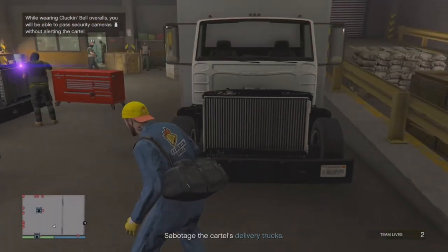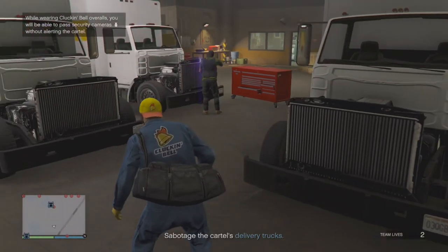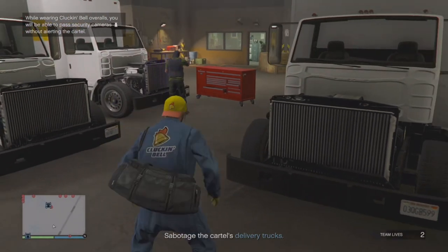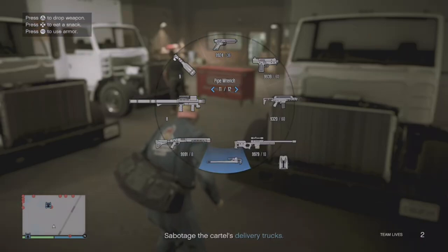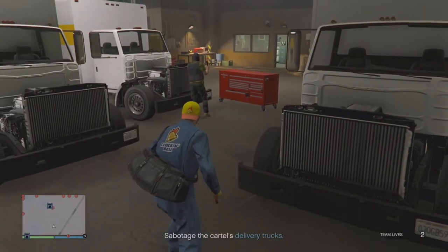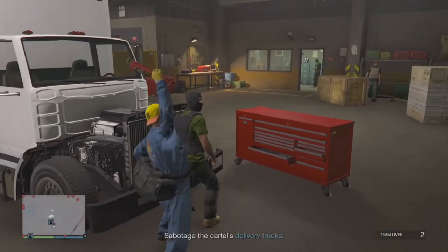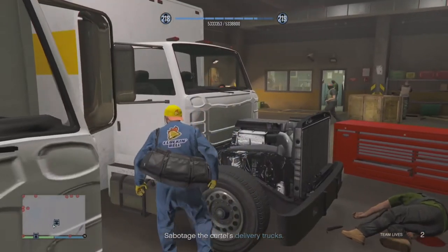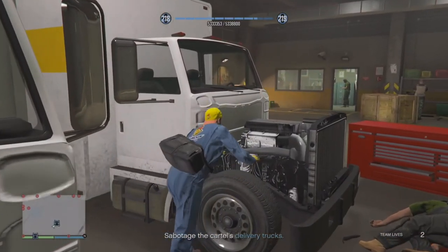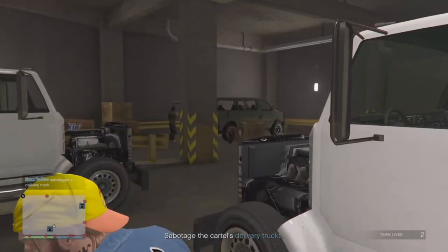These two guys here are going to be the key guys: the one working on the truck right here with the purple torch, and then the other guy that was over there to my left. We're going to take them out with a melee weapon. My weapon of choice was a wrench. I almost used the candy cane, but it ain't Christmas no more. So we're just going to use a good old wrench. We're in a mechanic shop, so why not bang them right over the head.